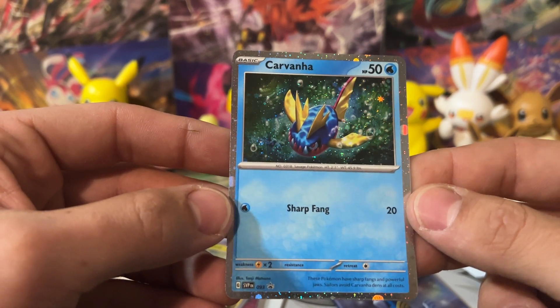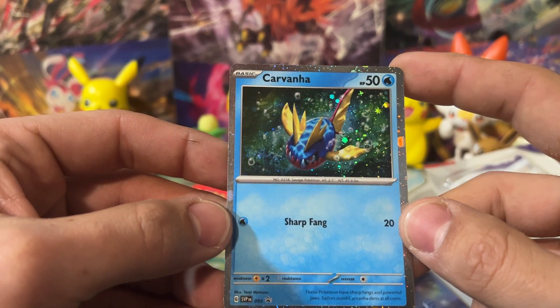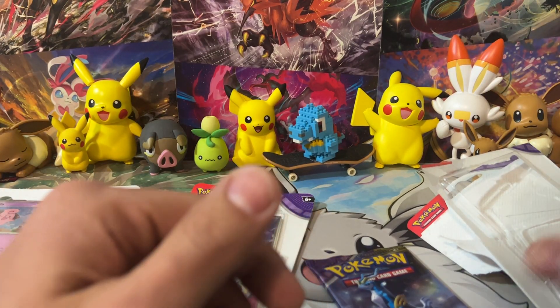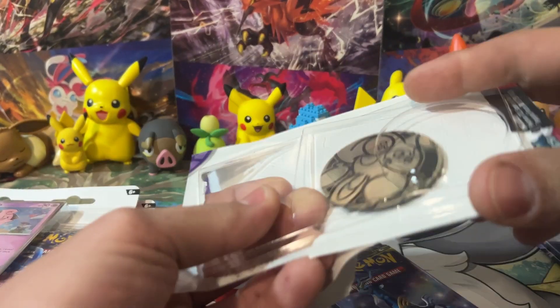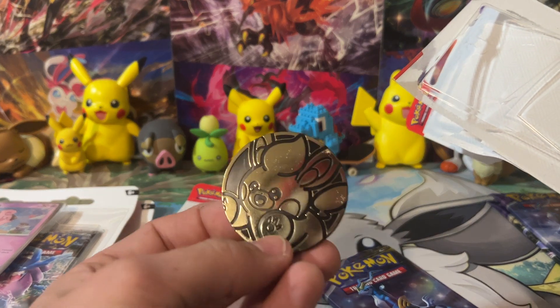Let's see what Carvana's got for us. Are there any swirls on this Carvana? There's one on the top right there, but it's like barely on the border. Still, I like border swirls. I'm going to set that off to the side. We'll get our little Pawmi coin - I think it's Pawmi. It looks kind of like Pawmi to me.